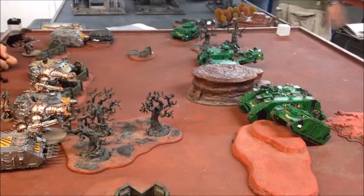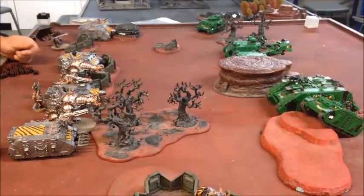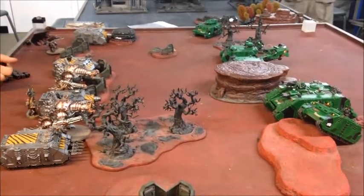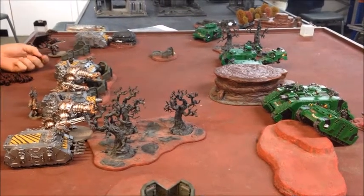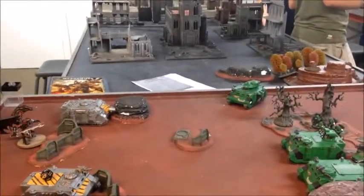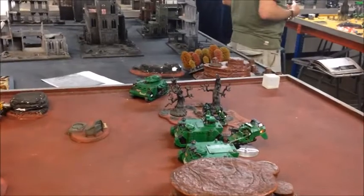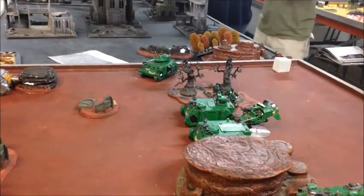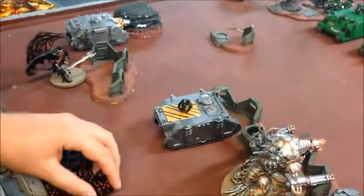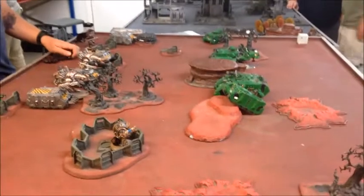In the shooting phase the Land Raider rolled double six for its flamestorm cannons, almost completely wiping out the cultist squad, who were finished off by the Razorback. I also went for the Vindicator but between my multi-melta and assault cannon only managed to put a single wound on it. Over the other side the Predator fired at the Rhino and missed with everything thanks to moving, but the Land Speeder and plasma cannon had a better time — putting a total of seven wounds on that Rhino.